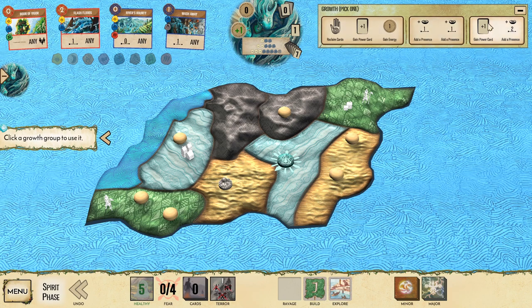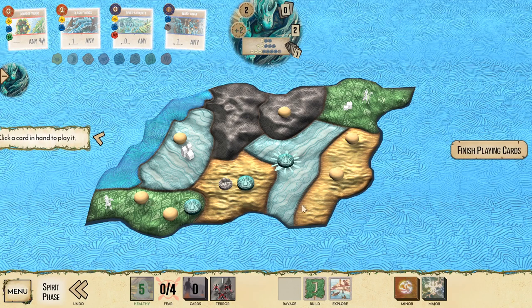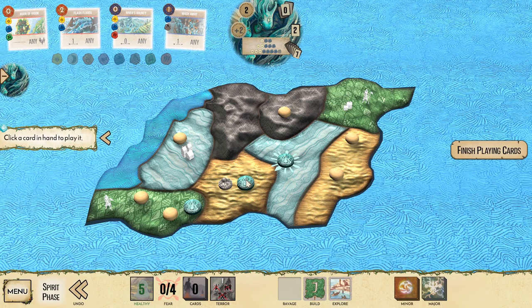First thing we can do is pick our growth. We can do a couple things - at the moment we're just gonna add our presence. So we're gonna pick add presence and put one presence here. What's really important is that if they ravage your land and you have a presence there, the presence will be destroyed - like if they put a blight in there and we have a presence, it will get destroyed.